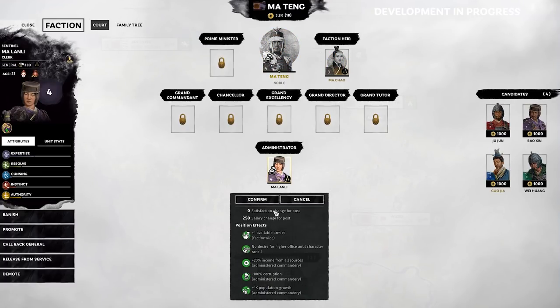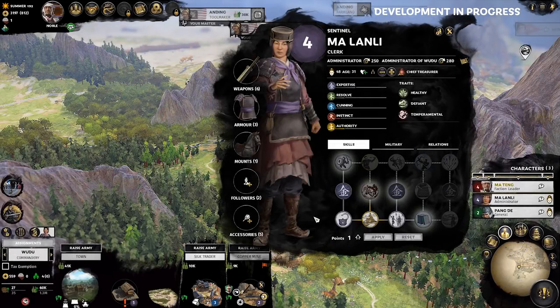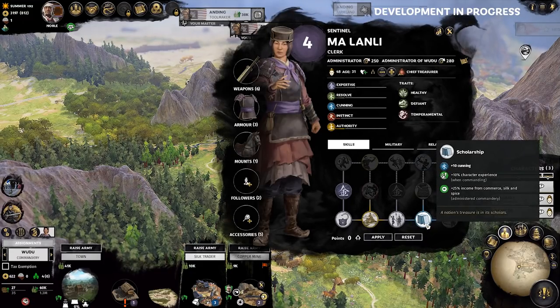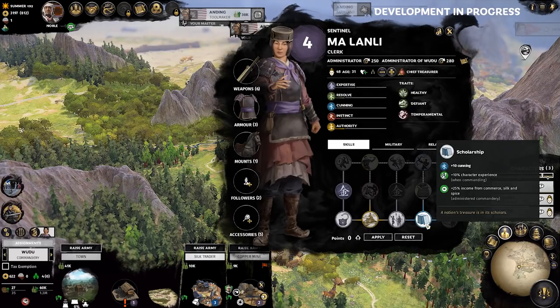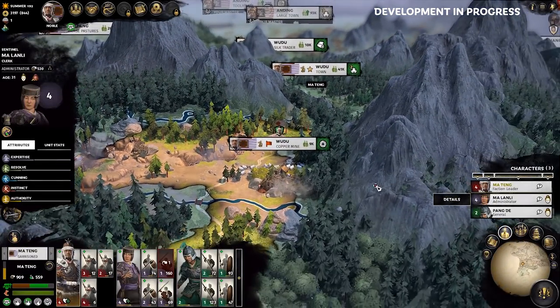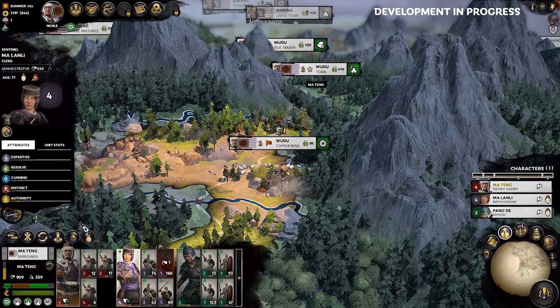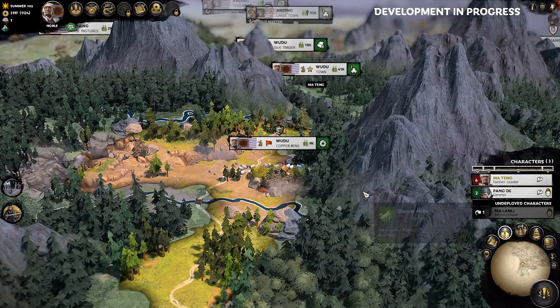Now we're going to look to my wife and general, Mei Lan Li. She is a purple sentinel and her main strength is her expertise attribute. She's gained a skill point levelling up in the last battle, and has a blue skill available in scholarship — this gives us a further 25% income boost to silk in the administered commandery. Mei Lan Li can continue to be a general in my army; however, her retinue is beaten up. So I'm actually going to call back general, which undeploys her and her retinue, and gives me the chance to rejig my army composition to something less offensively focused before expanding my empire further.